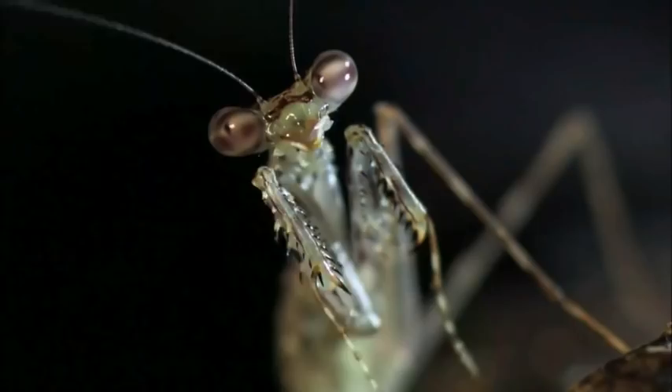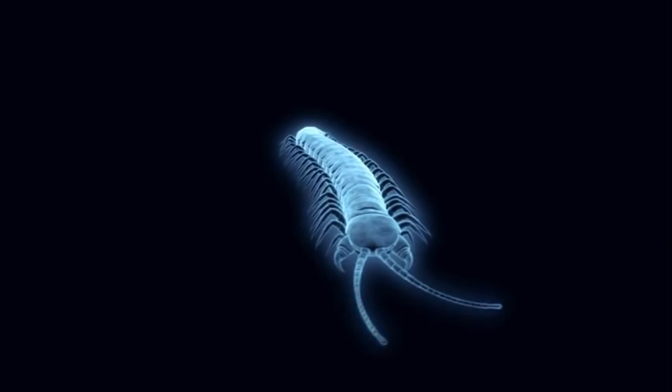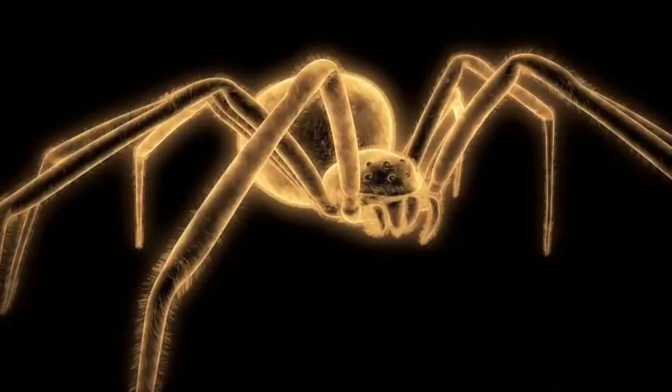In a bug war, some battles are like cage fights. It's muscle on muscle, no holds barred, and no referee to stop the fight. The Desert Scorpion and the Desert Centipede are a menace to many creatures — especially each other.